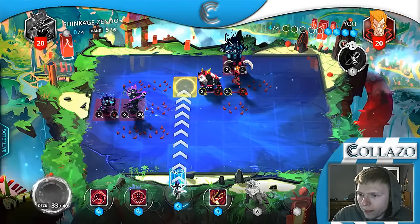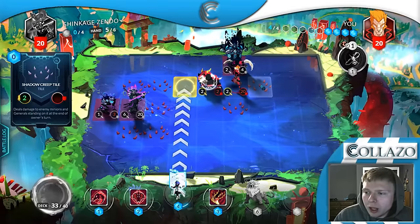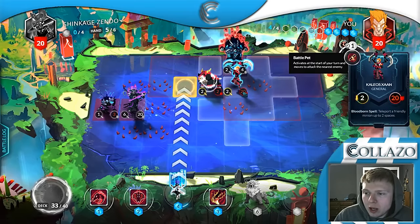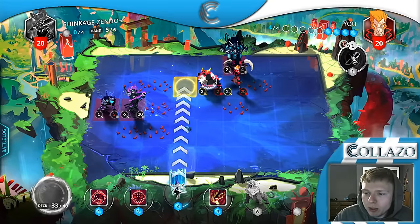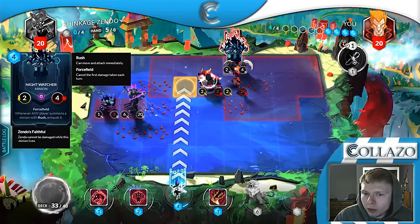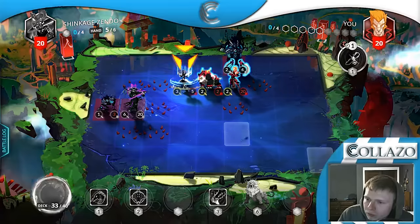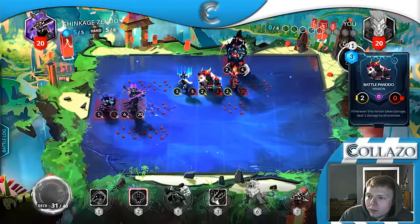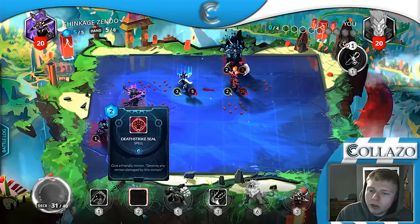The shadow creep spawned on top of my Battle Pando, which triggered Battle Pando and killed off the ooze. My general moved up and hit the Night Watcher. This allowed me to move over and play my Spell Jammer — the reason being so Kalieos doesn't move in the wrong direction if I somehow kill the Night Watcher. I opted not to attack because I didn't want it to kill off my Battle Pando; I wanted to do the combo but didn't think it was worth it, so I just held on to the Death Strike Seal.